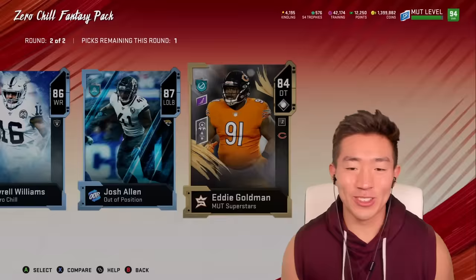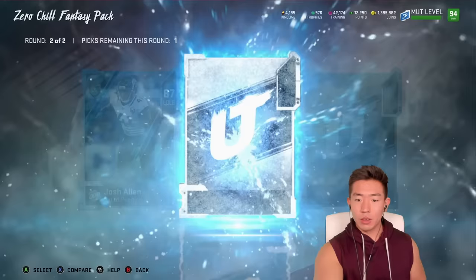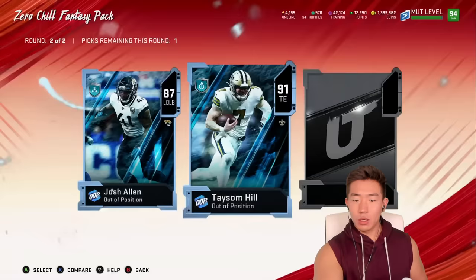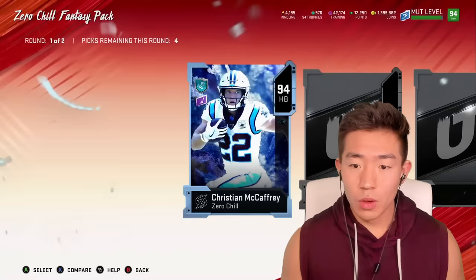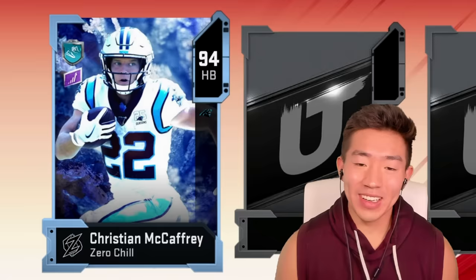Oh, this round sucks. Yo, that pack got me tingling, man. 91 Taysom Hill — no way, a tight end card! No way! Yo, this video is going amazing.